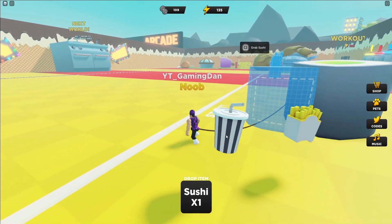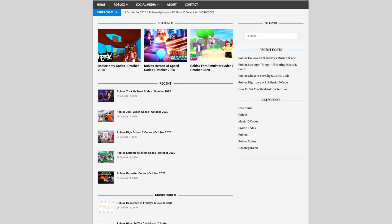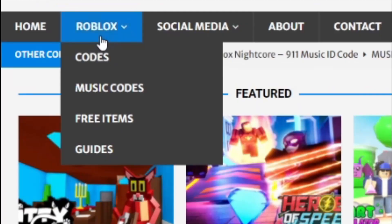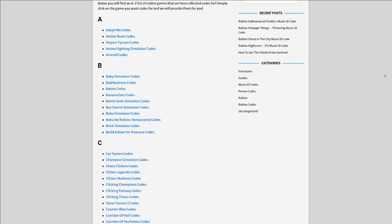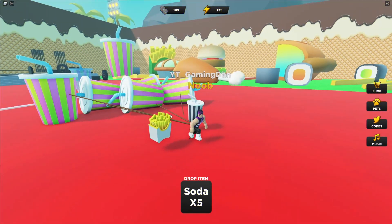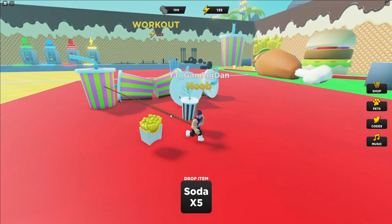Are you fed up of watching individual videos for Roblox codes? I have a solution: rblxcodes.com. On that website you can find game codes, music codes, and guides. There's tons of stuff to check out — we cover codes for over 300 Roblox games, so if you need a code for a game, it'll be there.